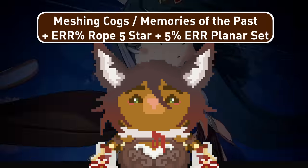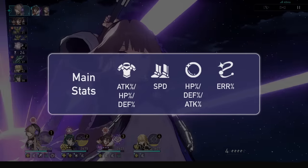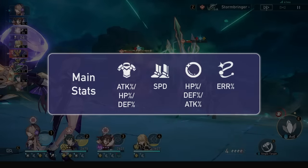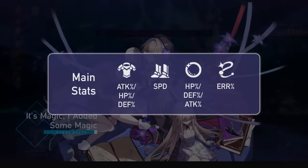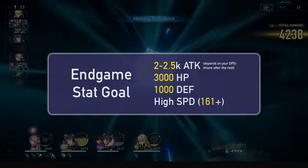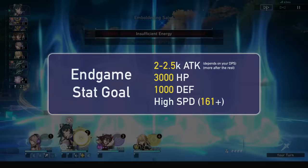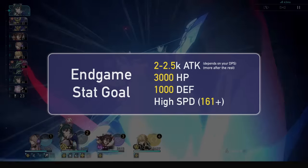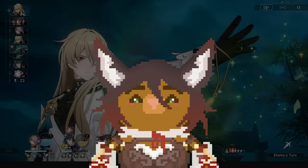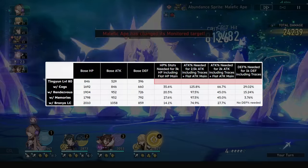Just a note: Tingyun's 3-turn rotation requires Vonwack or Penicone, energy rope, and Meshing Cogs or Memories of the Past at S5. For main stats, you'll want speed boots and an energy rope always. For chest and orb, you'll want at least one to be ATK% and one to be HP% or DEF% if you're struggling. If you have a bunch of HP% or DEF% in substats, then 2 ATK% mainstats is much better. For stat goals, prioritize getting Tingyun to 3k HP and 1k defense alongside higher speed, then max out her attack buff. Before maxing out her attack buff, a good place to stay is about 2k to 2.5k attack. 2.5k attack is feasible with a 4-star light cone and good investment; 2k attack is with weaker investment like Meshing Cogs. Remember, not dying is more important than ATK%, since no buffs at all because she's dead is much worse than weaker buffs.